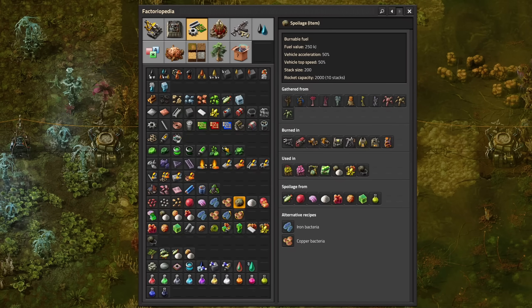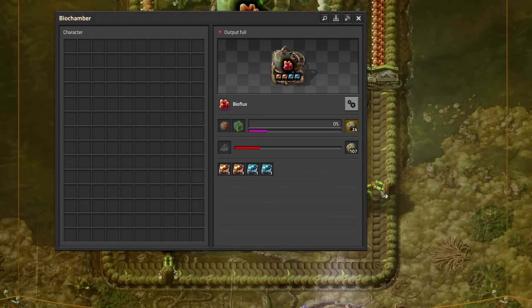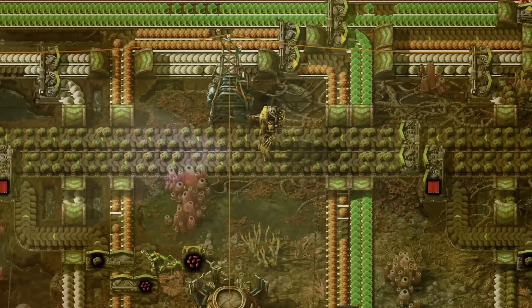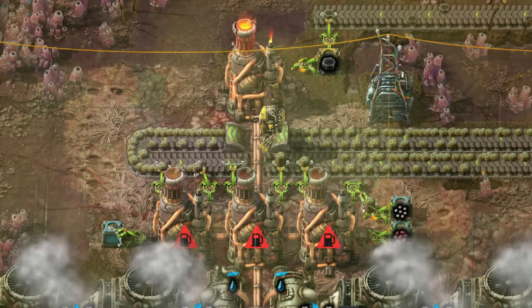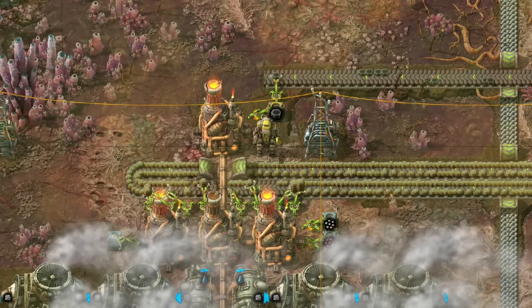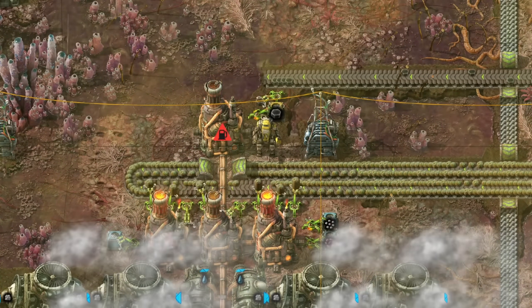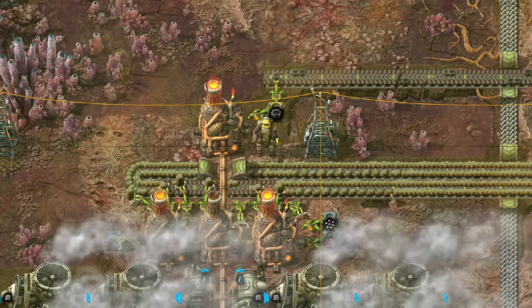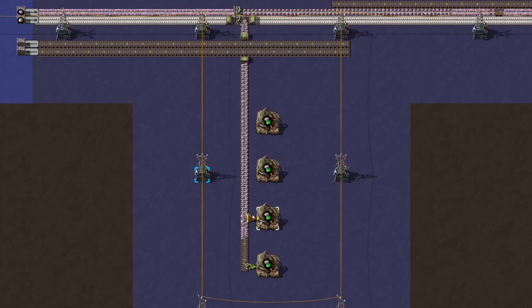Spoilage. All Gleba bio-products can spoil inside our biochambers and on all belts. Gleba is a waste management challenge, that's why I dedicate two belts on my main bus to transport and remove spoilage — it's basically a sewage system. The Factorio devs gave us the heating tower for a reason. Heating towers can and will burn any fuel, including spoilage, and they never stop, even if reaching a thousand degrees. Since spoilage has a low fuel value, heating towers have no problem whatsoever burning two turbo belts full of spoilage.